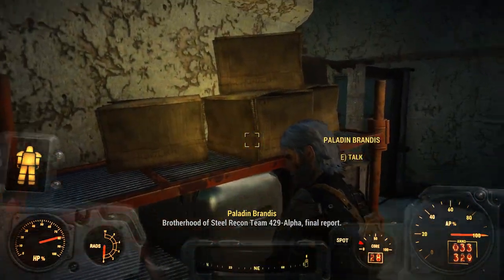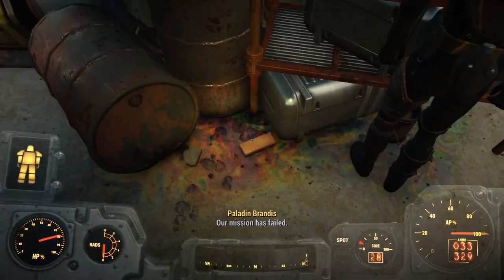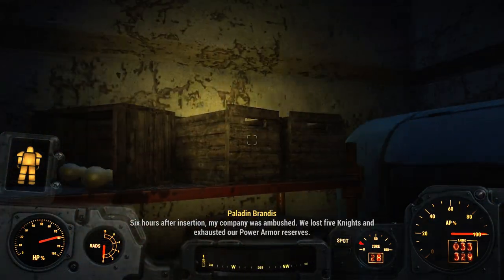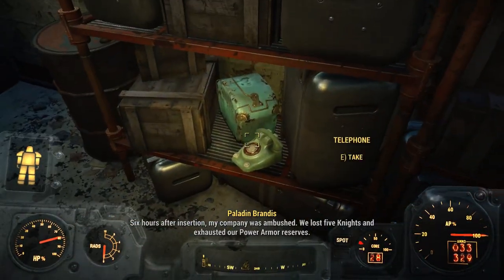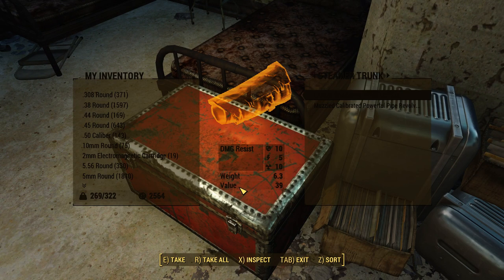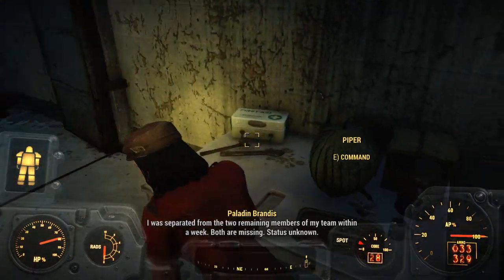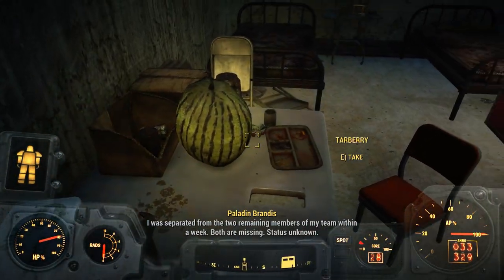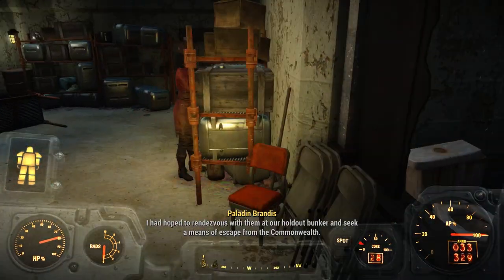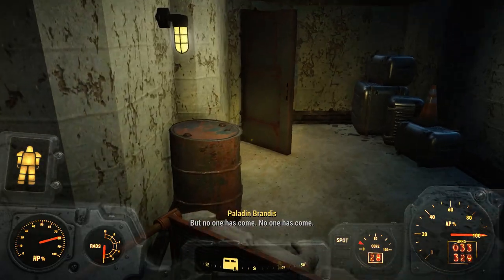Brotherhood of Steel Recon Team 429 Alpha — final report. Our mission has failed. Six hours after insertion, my company was ambushed. We lost five knights and exhausted our power armor reserves. We scuttled the armor to prevent looting, then retreated under fire abandoning our supplies. I was separated from the two remaining members of my team within a week. Both are missing — status unknown. I'd hoped to rendezvous with them at our holdout bunker and seek a means of escape from the Commonwealth, but no one has come.